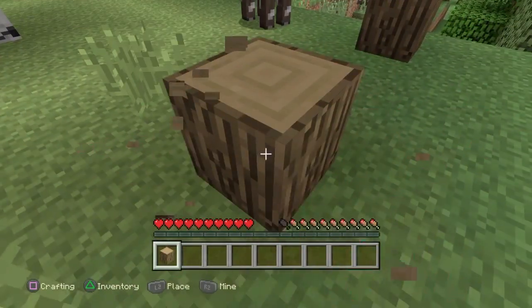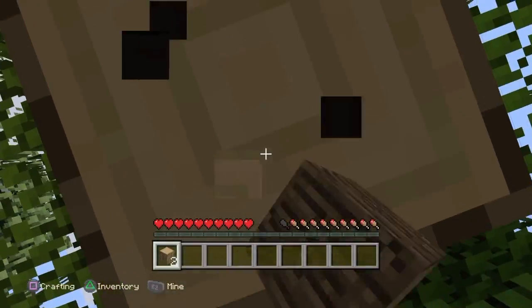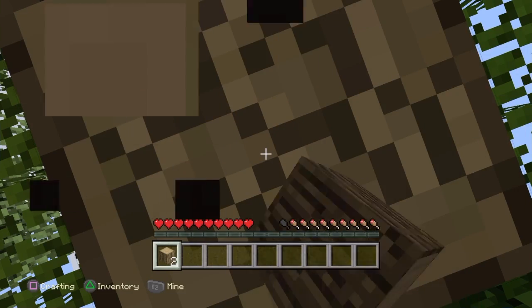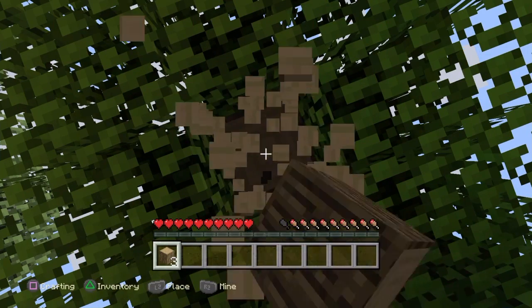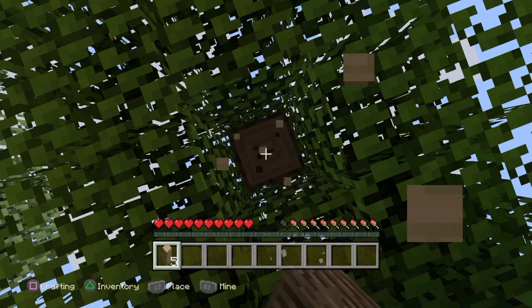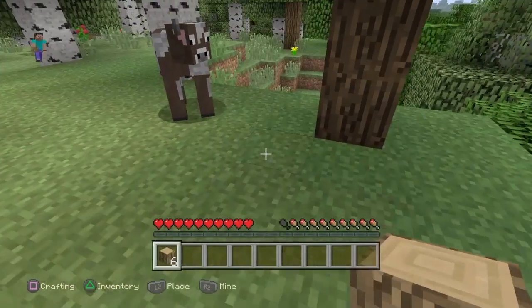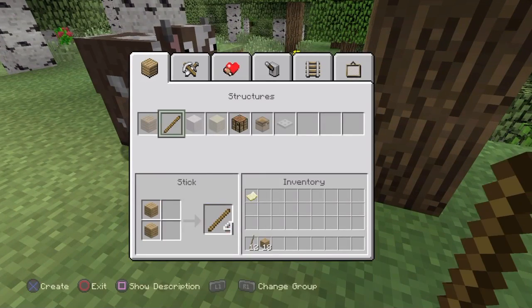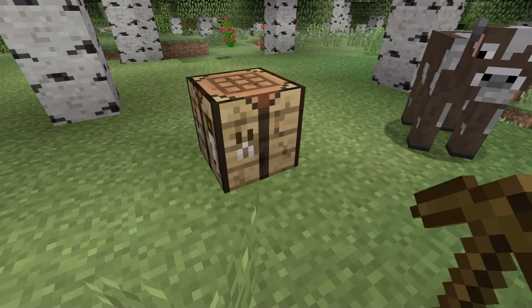We're going to need about five wood and then we're going to be going straight into the cave to find resources. I like to find all my diamonds, iron, coal — all that stuff before I start to make my house. Because when I make my house I just go wild with it, and then I won't have all the good tools. So I end up basically stalling and not having anything in the early game.